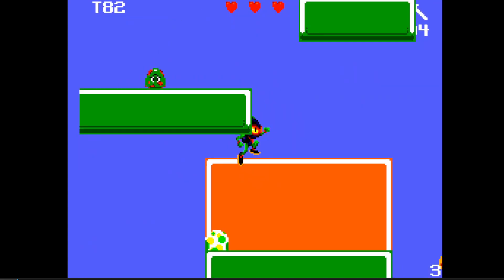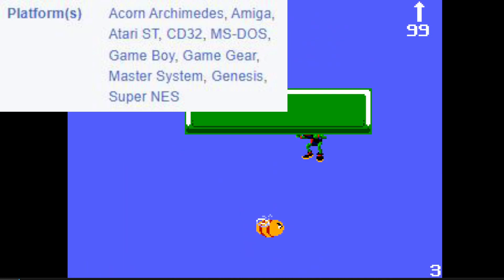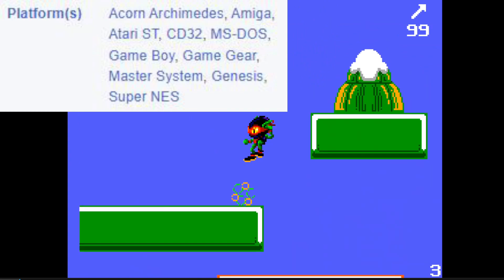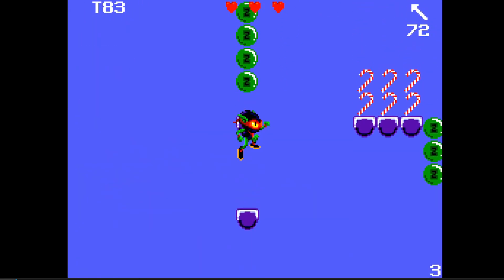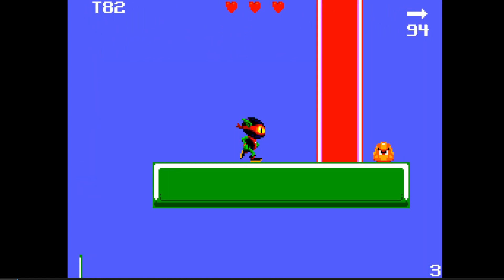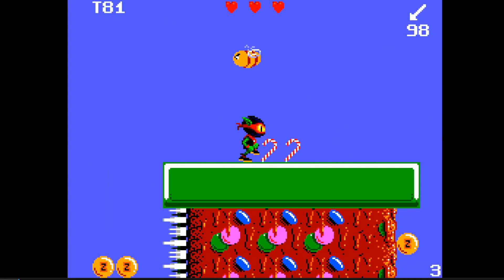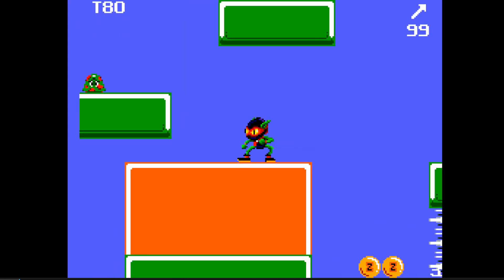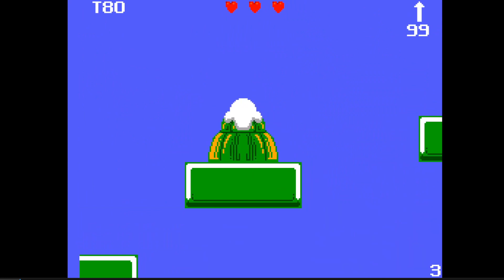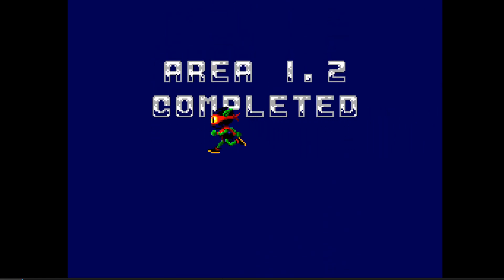One thing that it has right off the bat compared to Sonic is the cross-platform compatibility. It was released on pretty much everything that was out at the time, so if you wanted to, you probably could play Zool no matter what you had. The whole premise of the game is to collect 99 items in each level, tracked with a counter on the top right. Once you get all 99 items it unlocks the actual exit to the level, and there is usually just a little bit more than 99 items total, so you basically need to find everything.